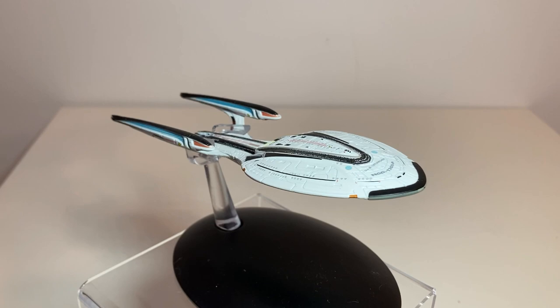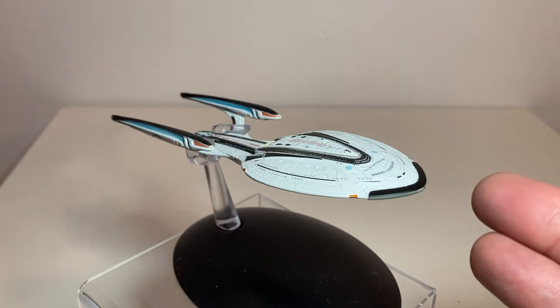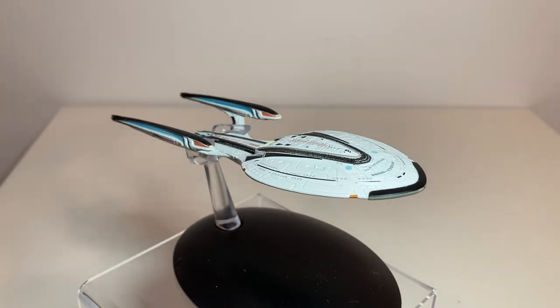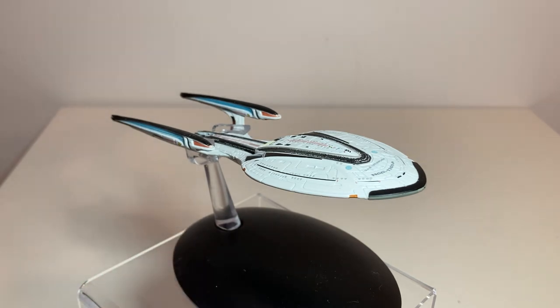Today we are taking a look at the Eagle Moss special edition USS Enterprise NCC-1701-F. I know some people will say I've already done the Enterprise F, but yes and no. I did the USS Enterprise F Yorktown Refit, which was part of the Starships of the Star Trek Online collection. This is the actual special edition release of the USS Enterprise 1701-F from the standard collection — the Odyssey class ship prior to the refit.